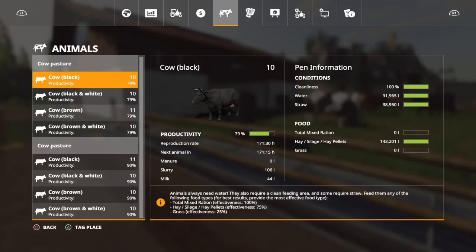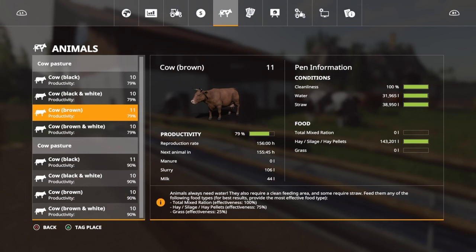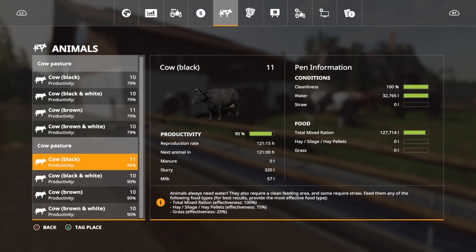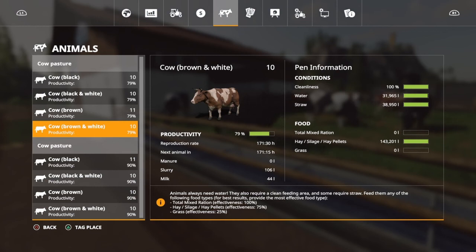So now we should have pretty happy cows. These cows here are at 90%. These cows are getting up there too, but they're probably not going to be as healthy because I gave these the total mixed ration and these guys are just eating the hay pellets — I kind of wanted to do that as an experiment. They're still not producing manure, but I'm almost positive that the straw makes all the difference with the manure.